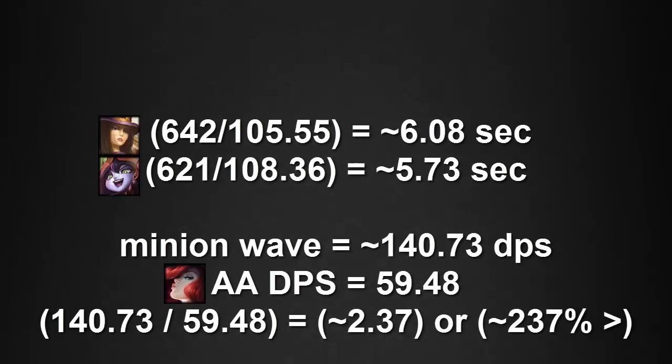Taking the math a little bit further: if we look at Caitlyn's level 2 health of 642 divided by the damage per second she takes from the minion wave, she can only survive for about 6 seconds. Lulu, starting with an HP of 621 divided by the damage she takes from the minion wave, can only last for about 5.75 seconds. Remember, the minion wave is dealing 140.73 damage per second, while Miss Fortune at level 2 with those runes, masteries, and items is dealing an auto attack DPS of about 59.48. So if we take the minion wave DPS divided by Miss Fortune's DPS, we get about 2.37 — meaning the minion wave is dealing about 237% of the DPS that Miss Fortune is dealing with auto attacks.